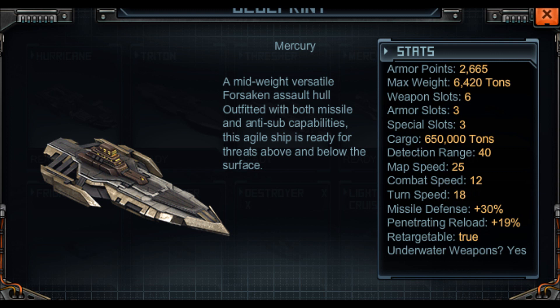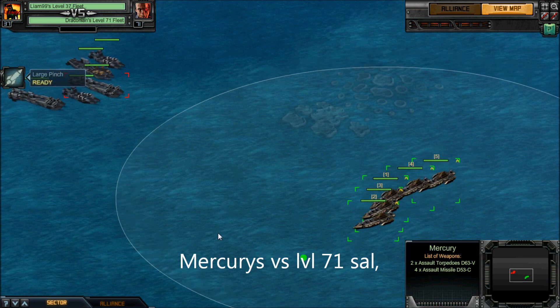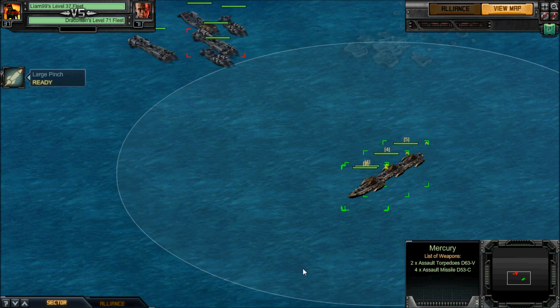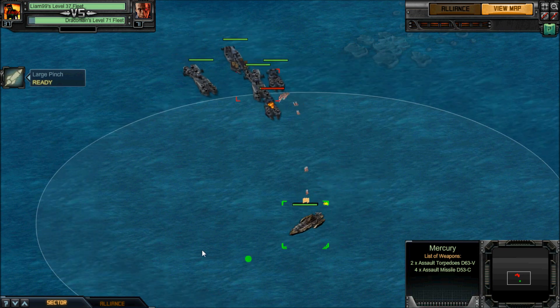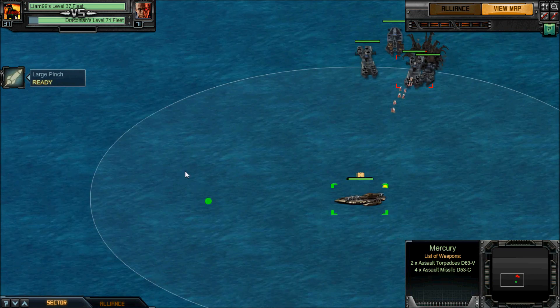The first little test is hitting a salvage. I'm going to hit a level 71 salvage. This is an assault missile local fleet, so obviously this should be easy. But it's a good little practice test just to see what it can do. And as you can see, you can pretty much do what any other assault missile salvage fleet can do.